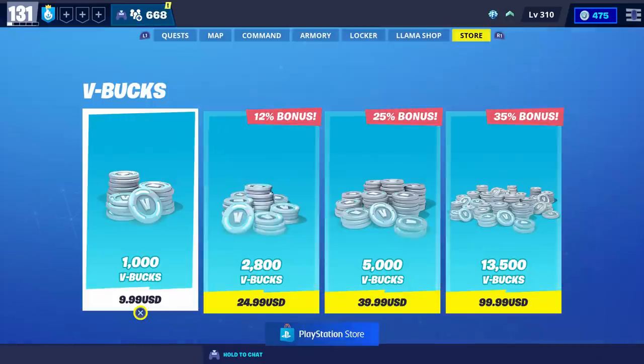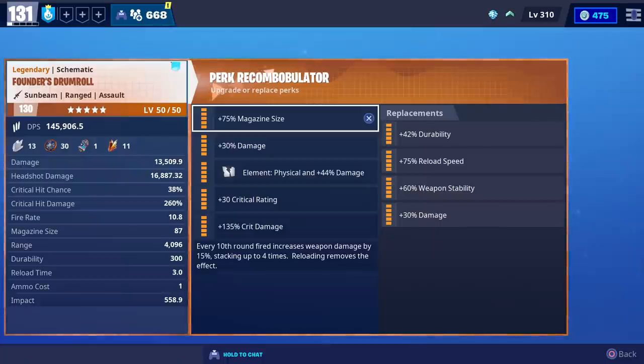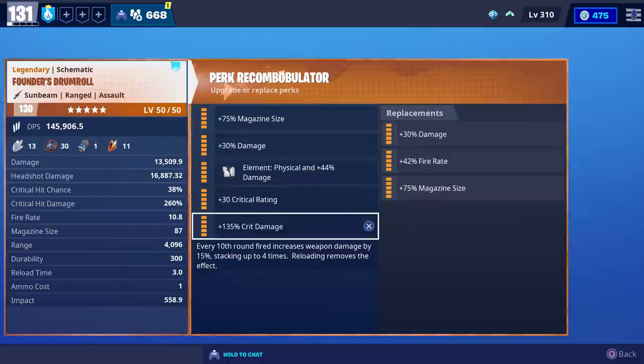You'll be able to get it from either the Ultimate Edition, or you can get it from the Limited Edition if you choose the Soldier class. But as you can tell, it's currently not available. Anyways, the perks we're going to use are Magazine Size, Damage, Physical Damage, Crit Rate, and Crit Damage.